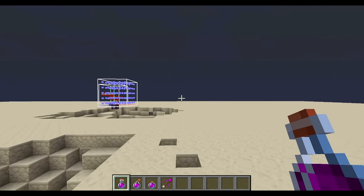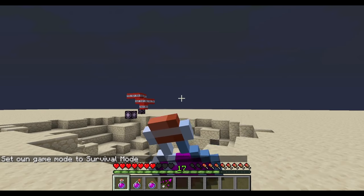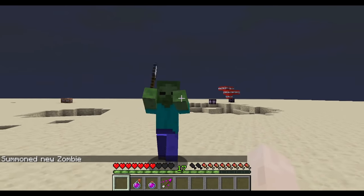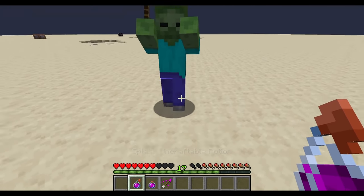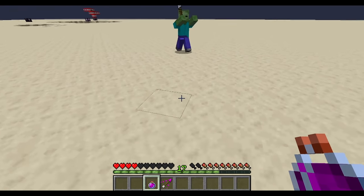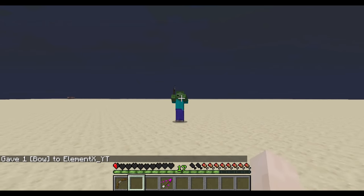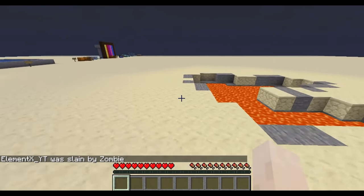Let's test out if it really has no effects. I'm going to turn myself into survival and try to drink this — and nothing, literally nothing, no status effect, nada, zero. I'll summon a zombie and try to use this splash potion on both of us — and nothing, literally nothing happened. And lingering potion, let's try to use it right here — nothing, no effect whatsoever. And uncraftable tipped arrow — shooting at the zombie — nothing. Those are some interesting potions and tipped arrows.